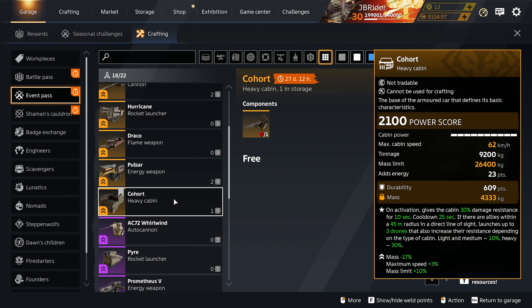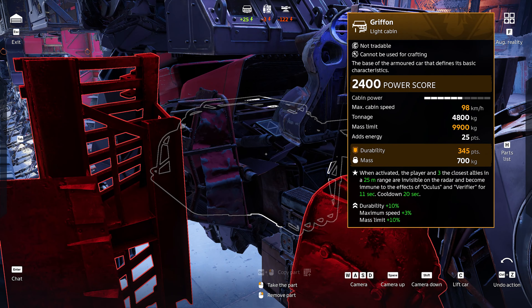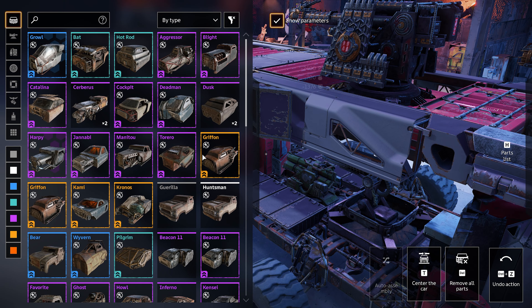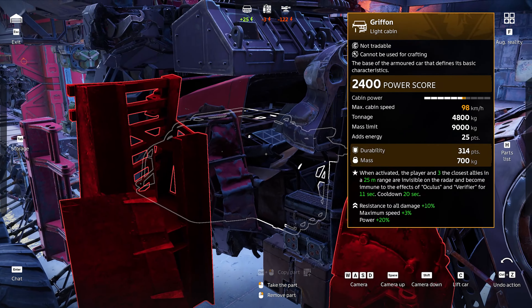The best example I can give is my Leviathan — my durability is 11,687 because I have a Griffin cabin with more durability. But if I use a Griffin cabin with no durability, like for example the resistance variant, my durability drops down to 10,624. That cabin has an upgrade for more resistance which I'm not really a big fan of anymore.